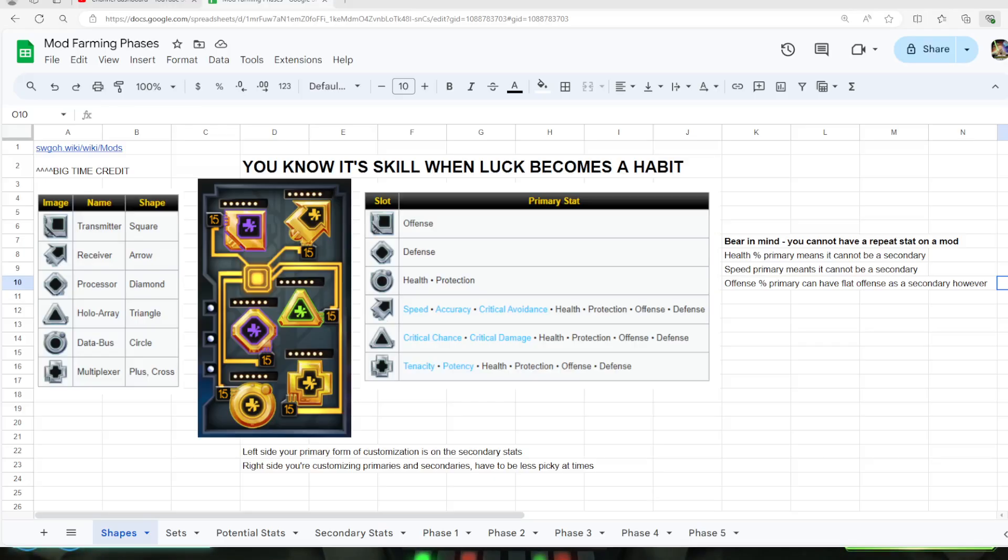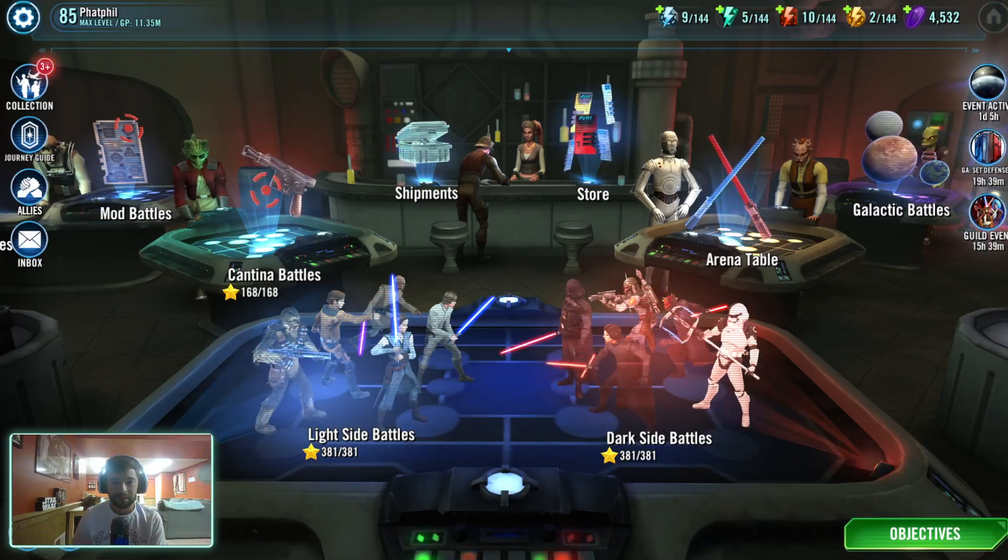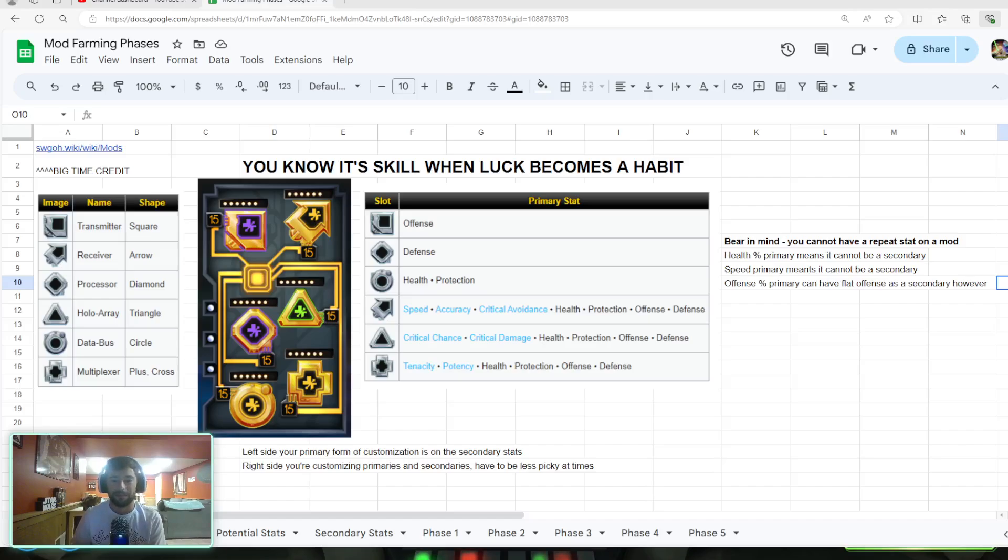We're going to switch over to the screen capture here. I will be linking this Google spreadsheet in the actual mod phases, so you have to wait another video before it's fully available yet. A lot of the screen grabs for some of these are from the Swicko wiki page, so thank you guys for having a really good library.